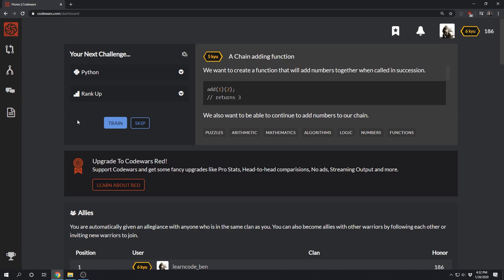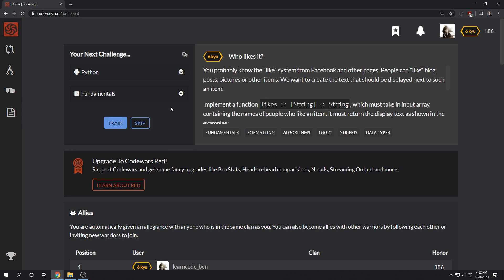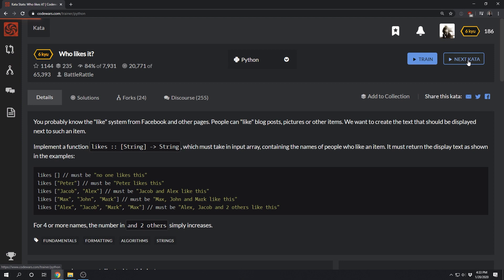Once inside, you can do the suggested rank up challenge, which is a random kata from one rank higher than your current level. Or you can switch the focus to fundamentals to do more challenges from your current rank. The kata themselves are created by other users from the site. There's a review process for getting kata approved, but I still find the quality pretty inconsistent. I've come across spelling errors and just plain confusing instructions more than once. But there doesn't seem to be any penalty for skipping questions, so skip away until you find one you like.